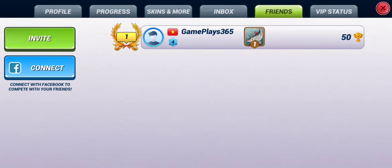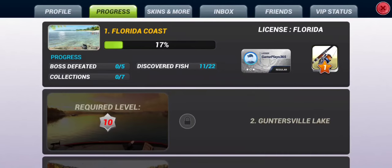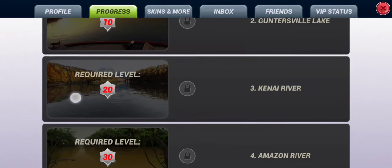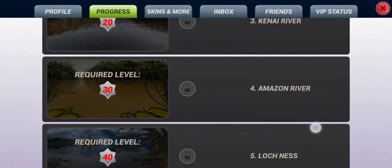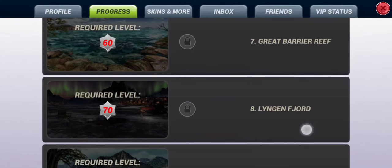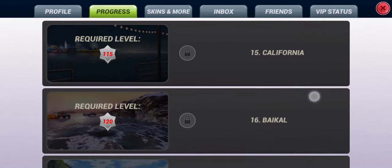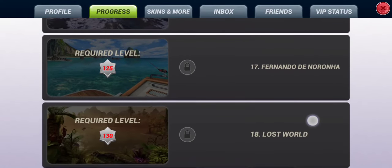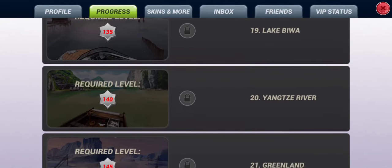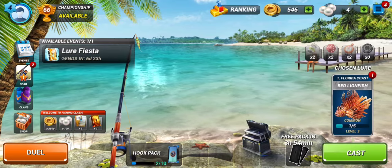We can add friends and have VIP status. At level 10 we can go to Guntersville Lake, level 20 to Kenai River, level 30 to Amazon River, then Loch Ness, Mediterranean Sea, Great Barrier Reef, Lincoln Shore, Macon River, Hawaii, the Galapagos Islands, Seychelles, California Bay, Fernando de Noronha, Lost World, Funny Lake, Beware, Yangtze River, Greenland, and Nicaragua Lake at the highest level.